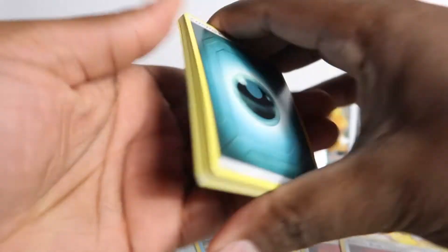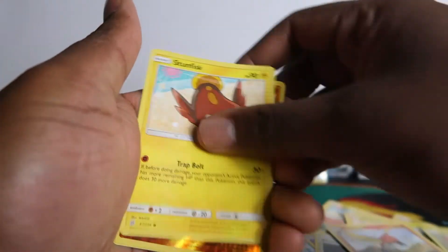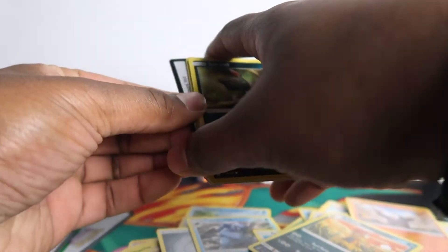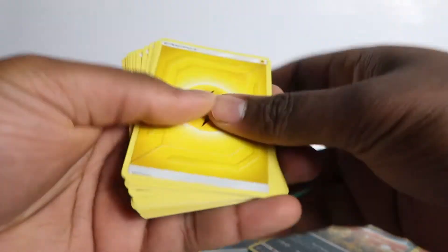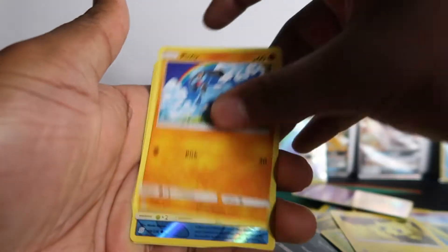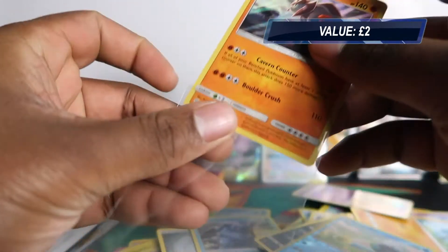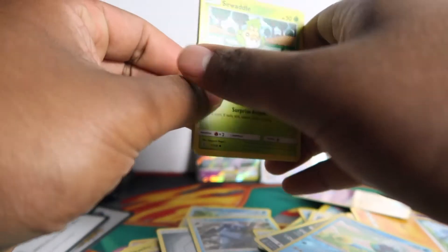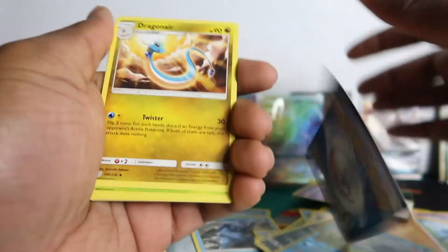The tricky part is when I try to grab the code from the back you might see the top edges. If it's going to be a full art GX or something you can tell by the edges — that's how I know. So I need to turn them around so I can see that. Oh, that's probably the reverse holo card — I saw some sunshine on it.